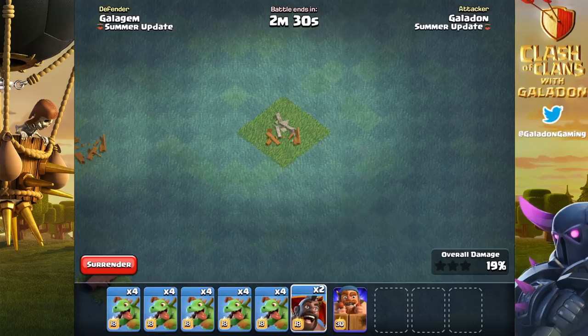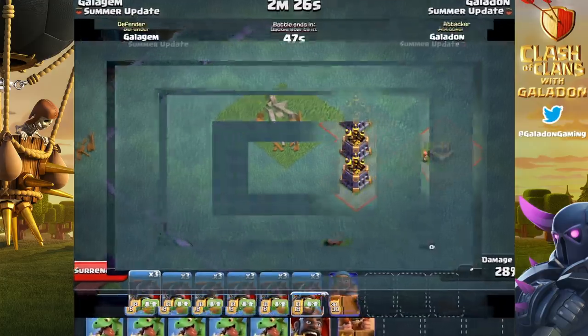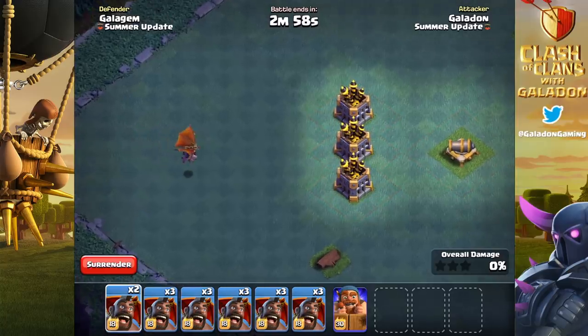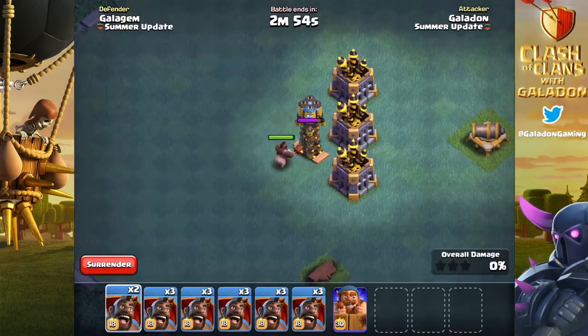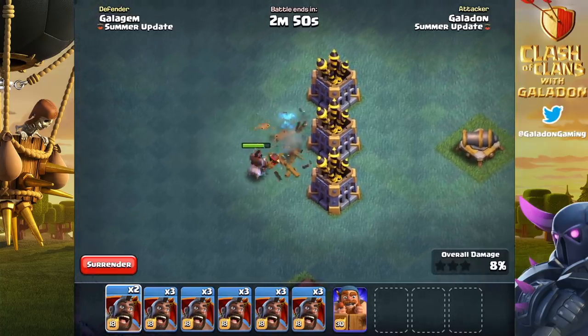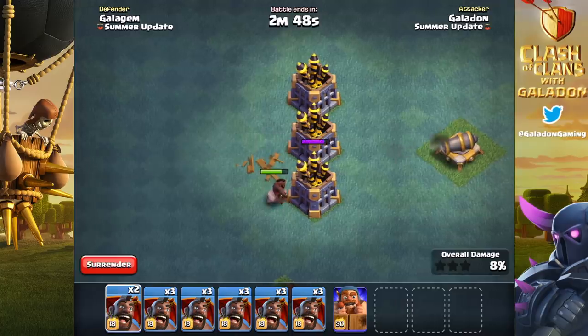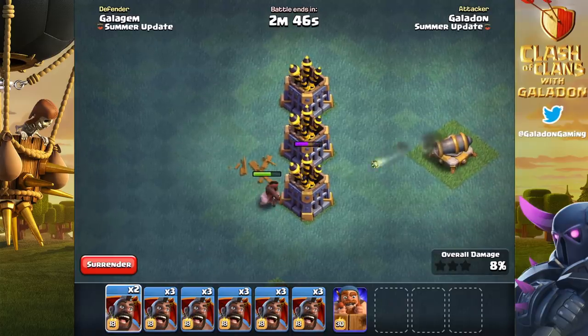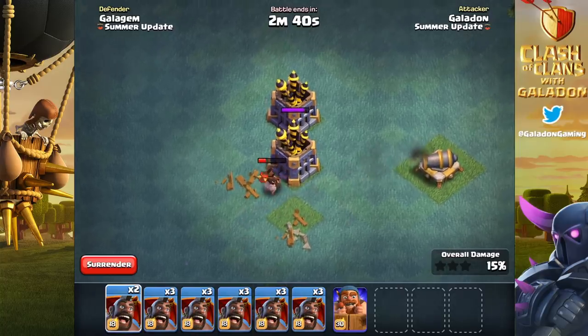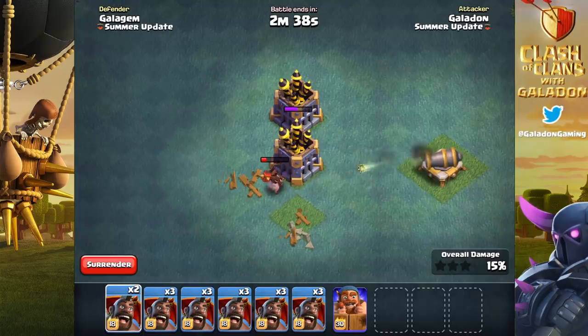Remember the stun is only effective when the hog glider itself lands at the defense. Here we show that: firecrackers wipe out the glider before it reaches a defense. The hog glider becomes a hog rider, gets to the tesla, and there was no stun — because the stun, called the stunning glide, requires the glider to be alive in order to work.